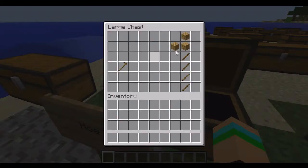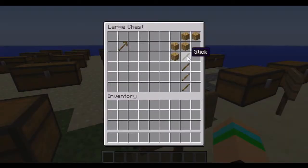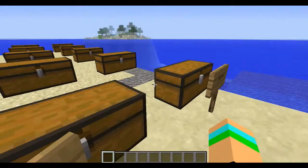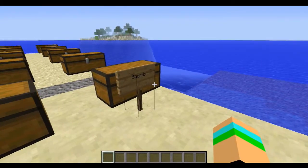For the hoe it's 4 sticks and 3 wood. The pickaxe is 4 sticks. Basically for each one the recipe uses an extended crafting recipe — so you have 4 sticks and 5 wood for the axe, 4 sticks and 2 wood for the shovel, and 3 sticks and 5 wood for the saw.